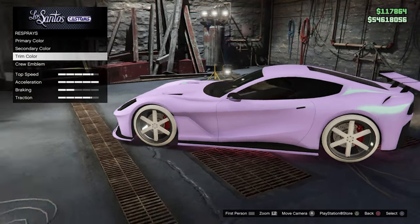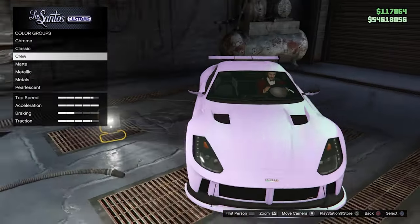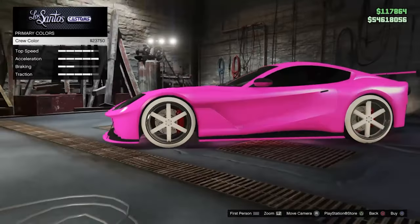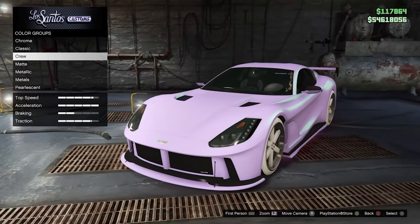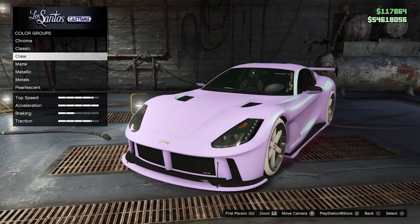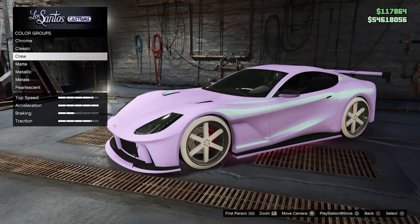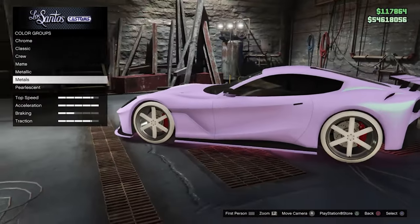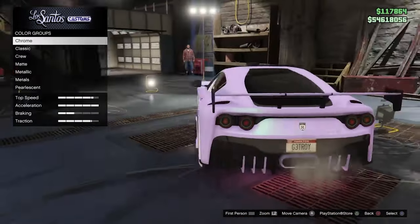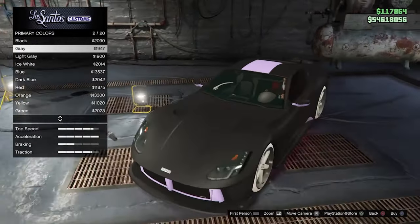Make sure you do have a crew, because if you don't have a crew this is not going to work. My crew is called GTO's — the link should be in the description below if you want to join. It's totally free to join. I have an insane crew color which you guys can use — it's a pink color, totally modded, you can't find it in the game. It's a really cool color.